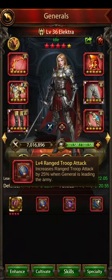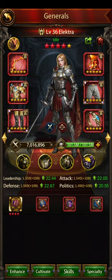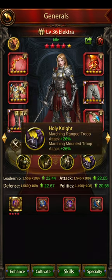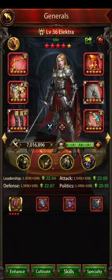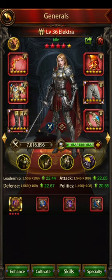She also accepts the ranged troop attack skill book, which is another 25%, so that's 60% total just from the skill books. You've then got Specialties — if you've got enough runestones you can fully specialise her and make them all gold. She's got 10%, 10%, another 10%, and 26%, so 56% in total from Specialties. And then Ascensions: 5% on the first, another 5% on the fourth, and then another 25%, so 35% in total for Ascensions.